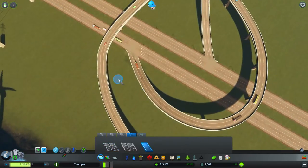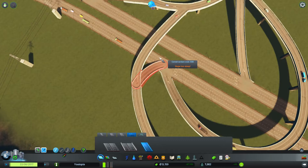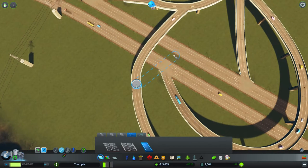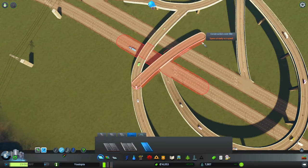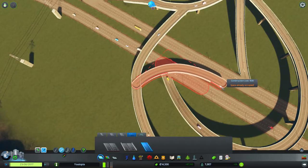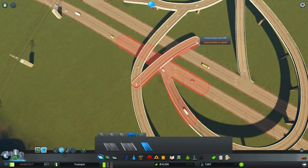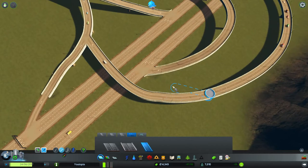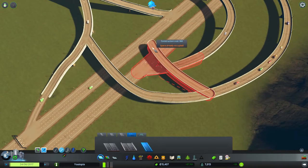I do recall that at the end of the last episode we were halfway through building a highway halfway across the map because we're crazy and outrageous. No, we are excellent planners and we've got grand schemes. That's what it is. I'm such a good planner that I can't figure out how to get a road to go from there to there. You need to make it higher because... I might have to make it higher.